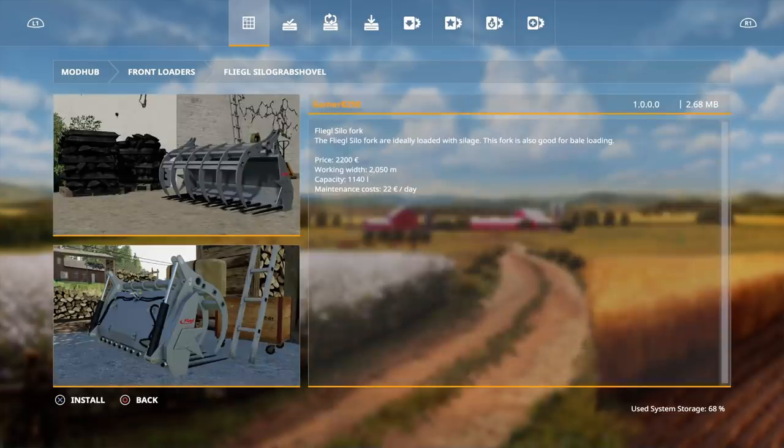Then we have the Fliegel silo grab shovel by Gamer 8. The Fliegel silo fork is ideally loaded with silage, and the fork is also good for bale loading. Price is 2,200, working width is 2,050, and capacity is 1,140.